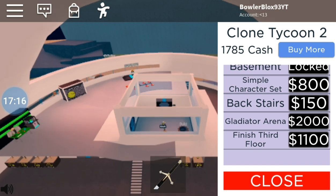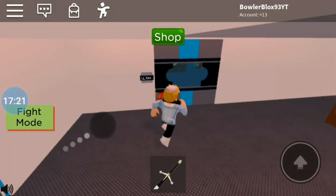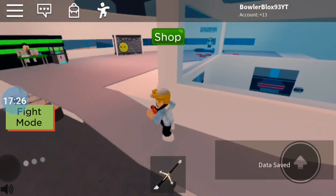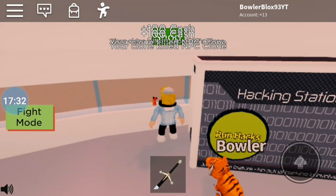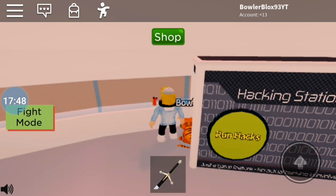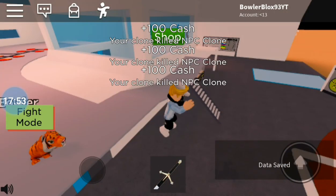Oh wait, that door — it's upstairs! The hacking station is upstairs. Let me see what this thing does. Run hacks — random hack, 20k insane hacks, clone control — control any clone. Oh, clone speed hack — it's just a bunch of stuff to make our clones go insane!